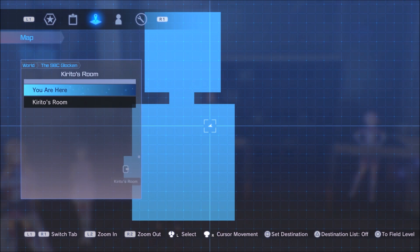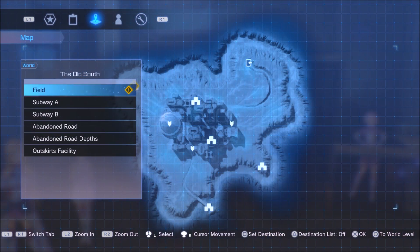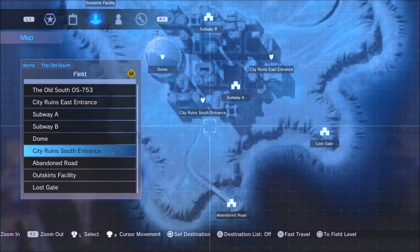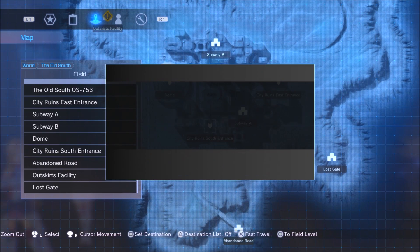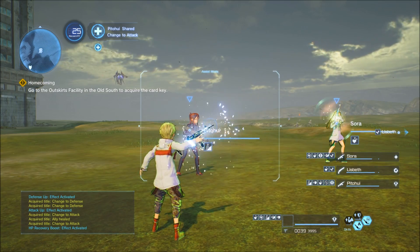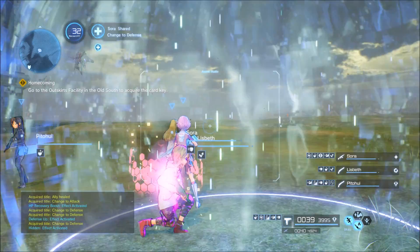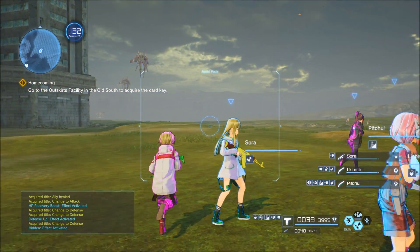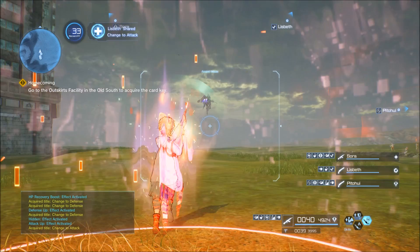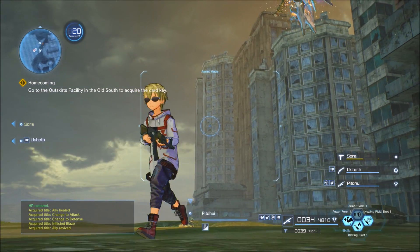The first credit farming zone is going to be in the Old South at the City Ruins South Entrance. You're going to be fighting a robot that looks like Starscream — it's called the Beleaguering Apostle. Every time you defeat one of these Beleaguering Apostles, they will drop a high quality emerald, and those things get you about 500,000 credits per emerald.